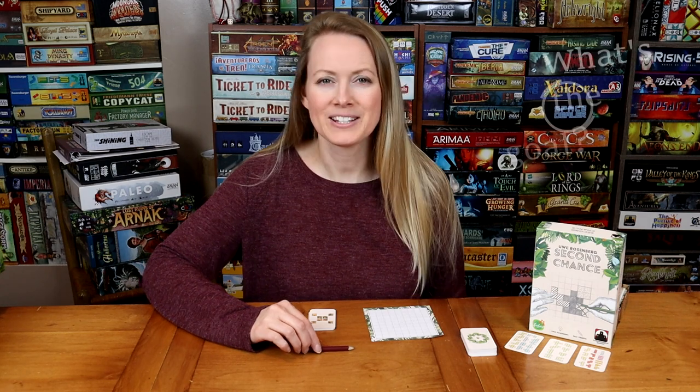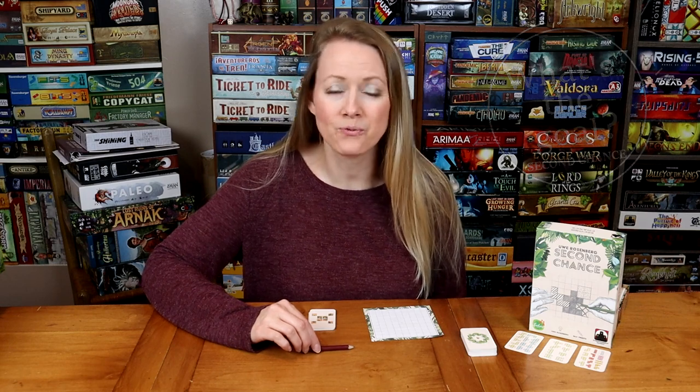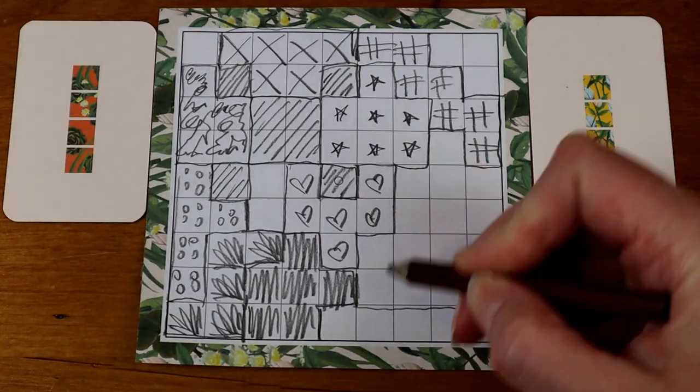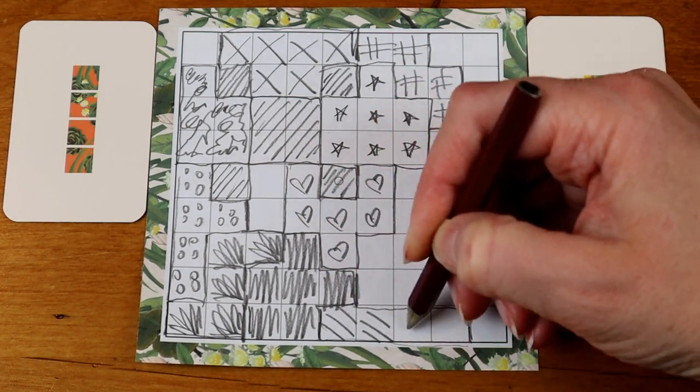Welcome to my five-minute tutorial for Second Chance, a flip and write game. The goal of the game is for players to fill in puzzle tiles on their individual player sheet, and hopefully by the end of the game they will have the fewest empty spaces left. If that's the case, you win the game.